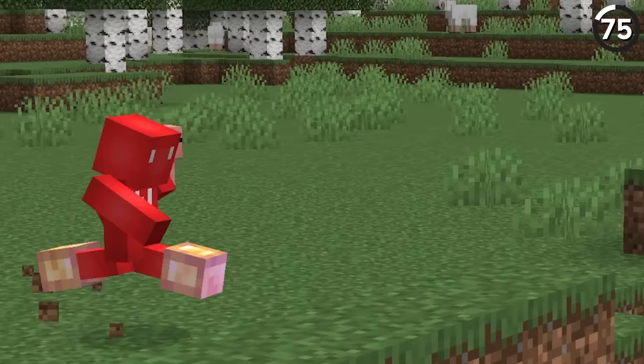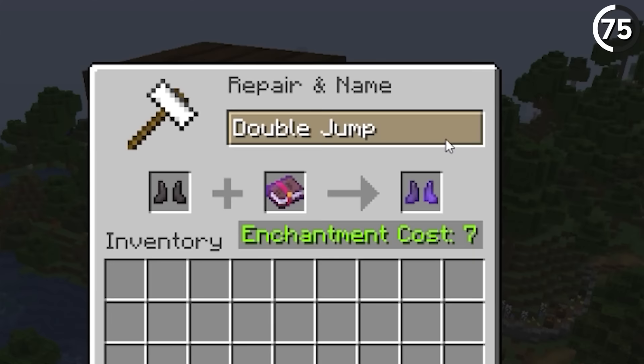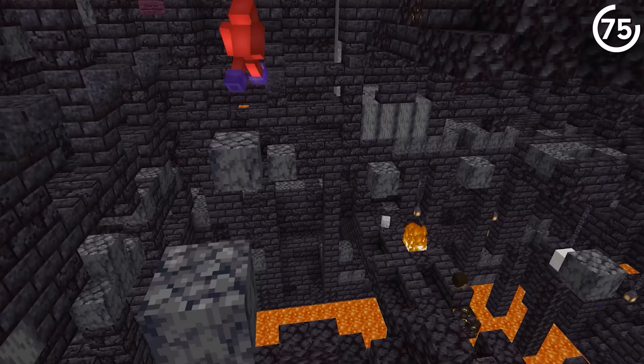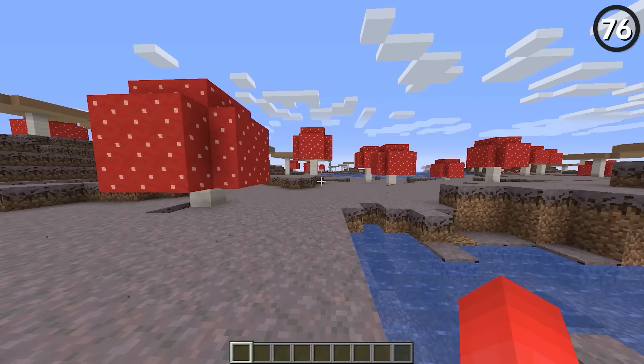In Minecraft we've got a standard jump, a sprint jump, and someday we'll have a double jump too. According to Mojang's website, they're looking into an enchantment that, when on your boots, gives you a chance to jump once off the ground and then a second time in the air — which could be very useful for parkour, or just saving yourself from sudden doom.